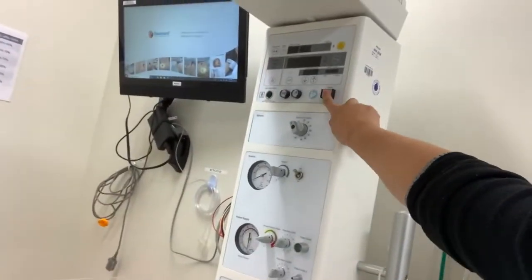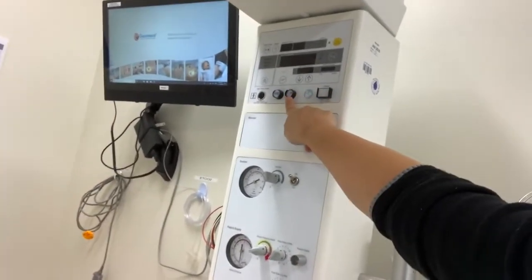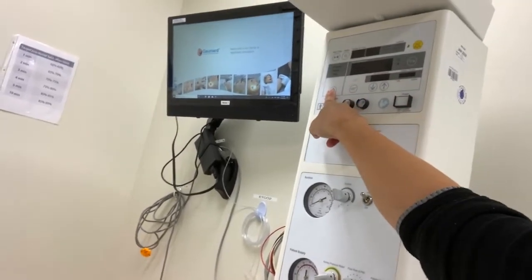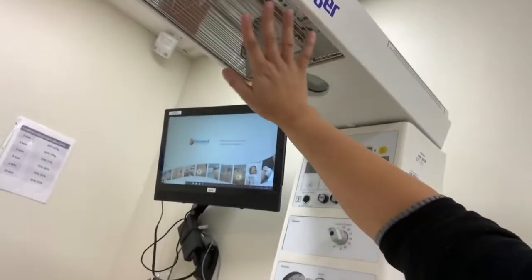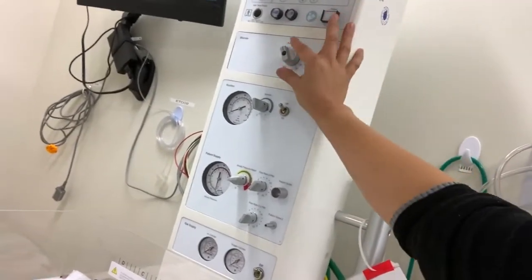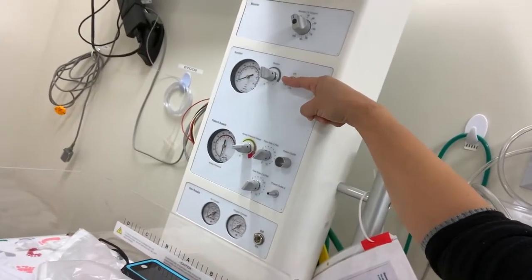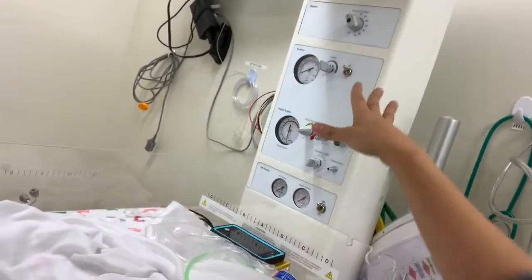For the warmer, make sure you get the power on and the light on. Set the temperature all the way down to zero, put it on manual, and when it says ready, toggle it down to zero — we don't want real heat on because it will melt the mannequin. In the warmer, make sure the blender is on 21 percent to start. Make sure the suction button is on.